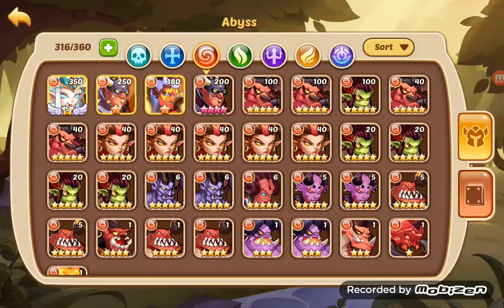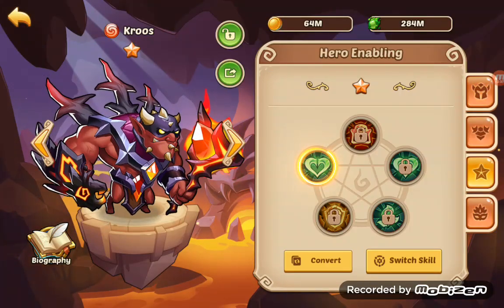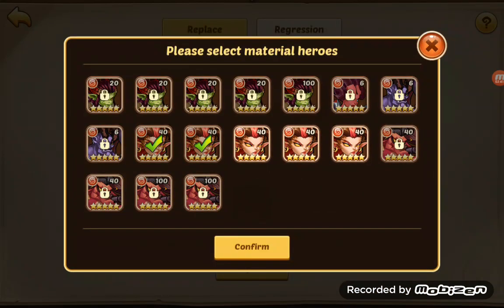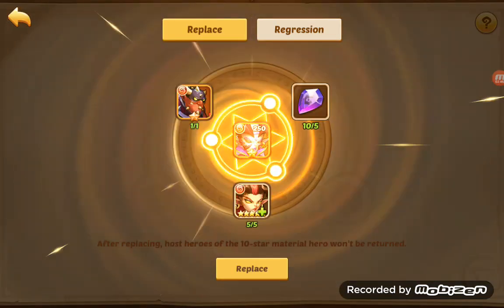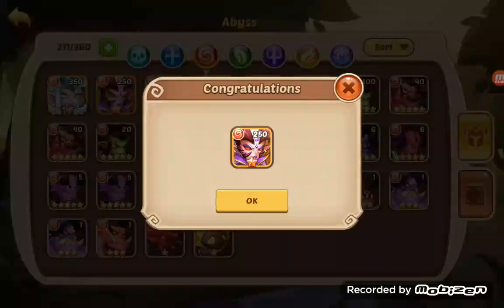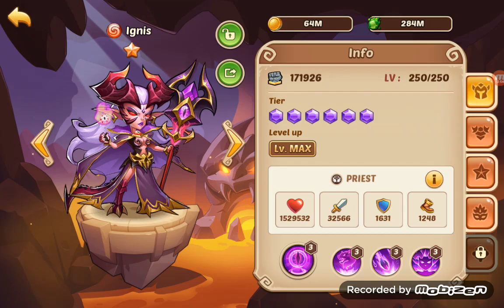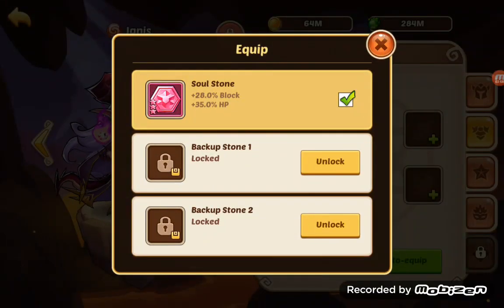Let's go back to my heroes. Let's go to that cross and let's convert him — 1, 2, 3, 4, 5 normas. 10 star norma. She will be for Void, for Vortex, for me. So her stone is something like this.